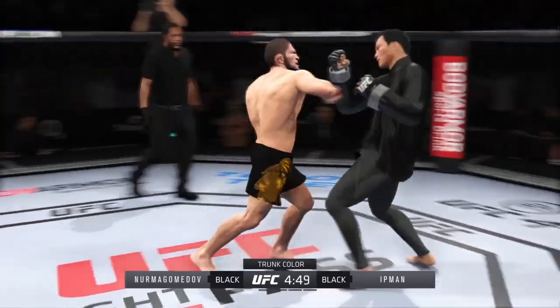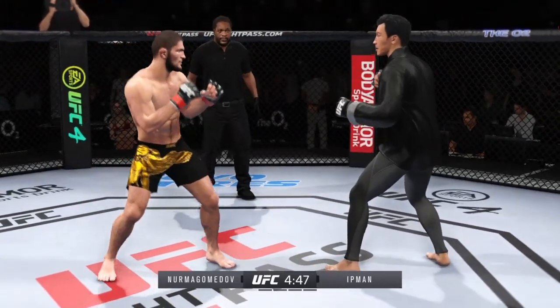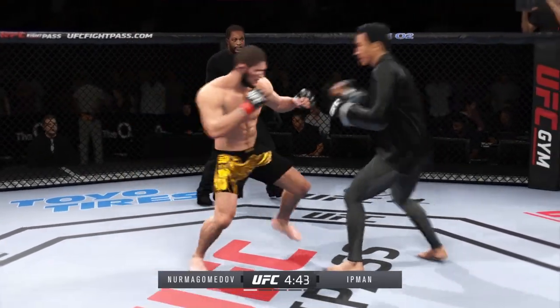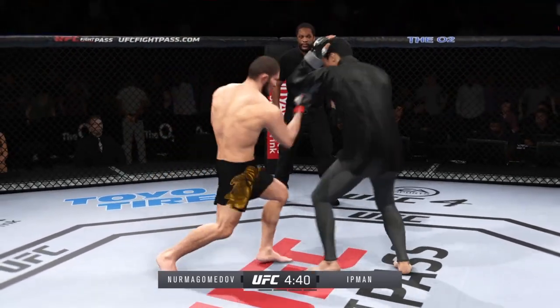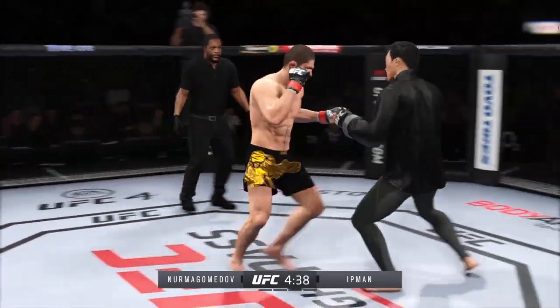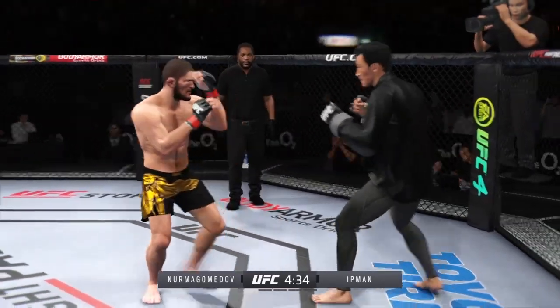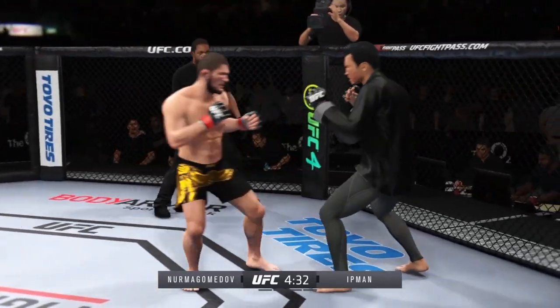The wrestler starts to advance position and gets grounded so long. He told you off the top he had the reach advantage, and you saw it right there with that punch. Very nice leg kick there by Nurmagomedov. And he connects there. Great job landing that punch. Perhaps a sign of things to come as he lands a kick there.